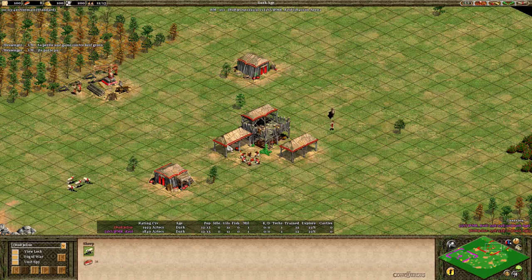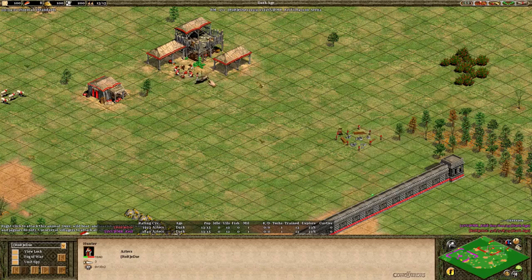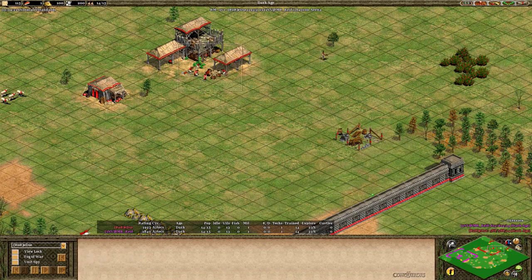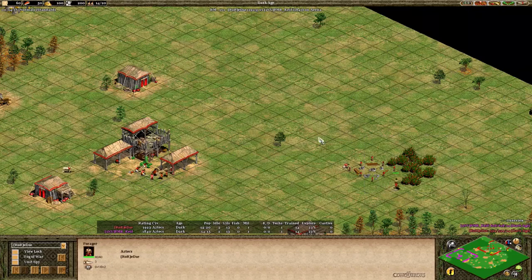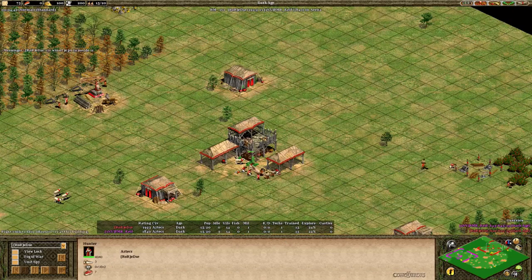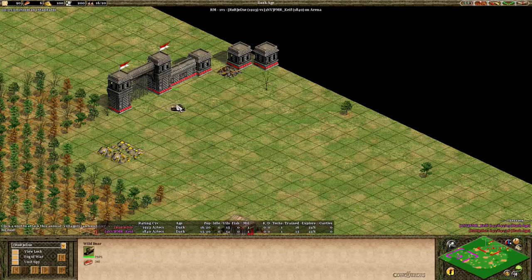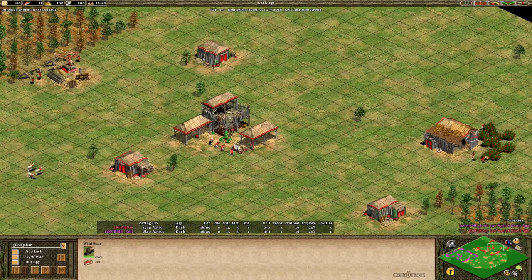Eddie now bringing in this boar — six villagers on sheep, four on wood. He's going to build a house and start sending villagers to build a mill and take the berries after that. The villager garrisons inside the town center to stay alive. Aztecs start the game with loom so you never need to research it. Going with the mill on the berries, he'll send his next four villagers to get berries and lure in the second boar as well. Normally if you put three villagers on berries, the timing for taking your second boar lines up with the villager after them.